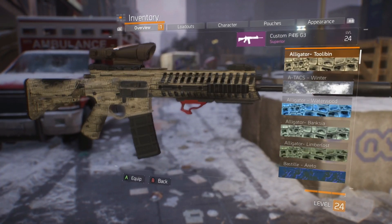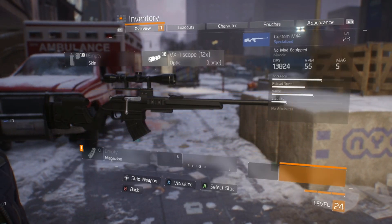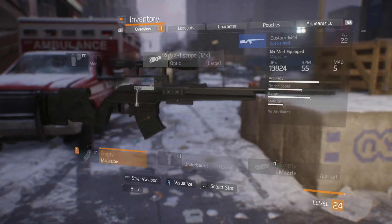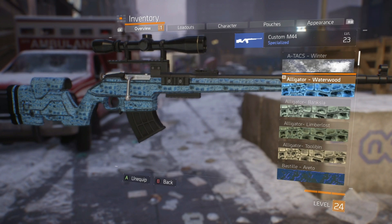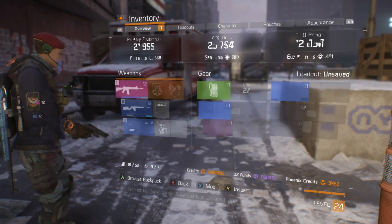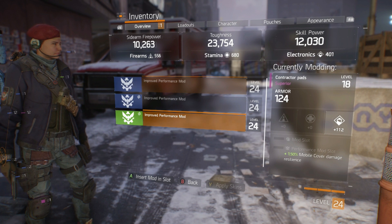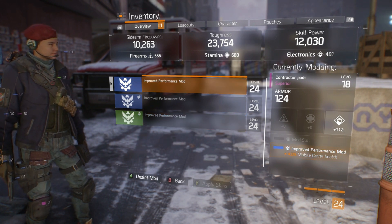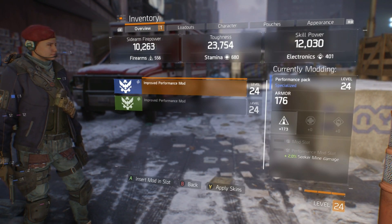Don't worry about rerolling gear or weapons until you get to World Tier 5 after level 30. There are 5 world tiers based on gear level once you hit level 30, so when you get to World Tier 5, the lower tier items are obsolete. As a quick overview, gear can lean towards Firearms, Stamina or Electronics. Fancy doing heaps of damage? Then equip gear with mods promoting Firearms. Want to take a lot of damage and be a bit tanky? Then Stamina it is. However, if you prefer using skills to do your dirty work, then Electronics is the way to go.